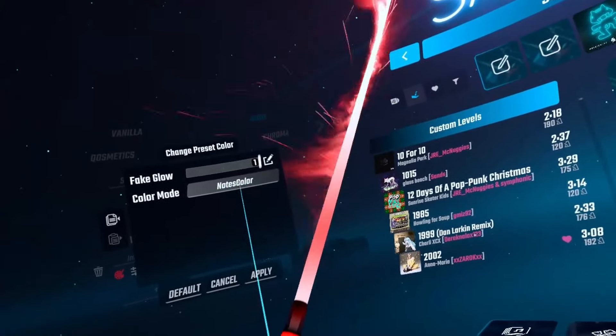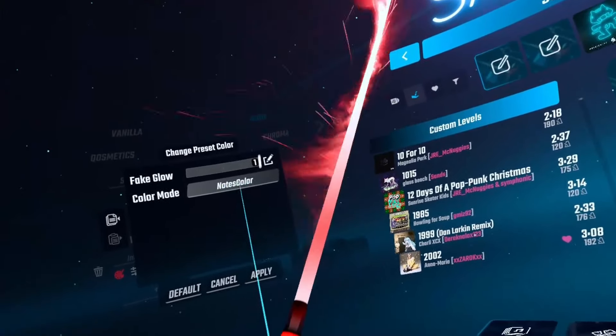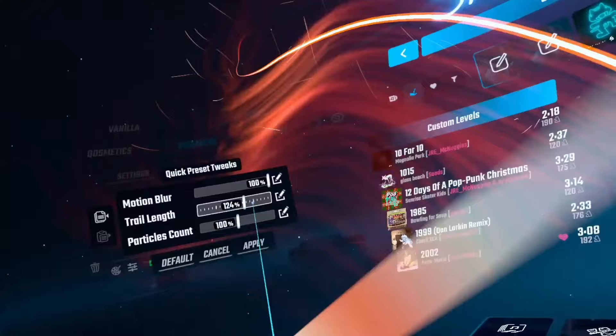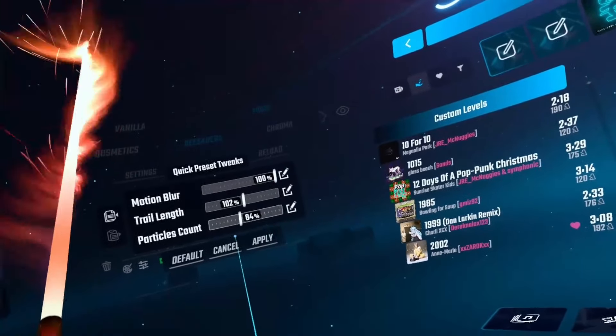Next you can go to colour mode. There's hue override so you can just change the colour — it goes behind the menu which is a bit confusing, but you can change it to whatever you like. Then there's hue shift, which I think maybe slowly shifts through the different hues when you're playing. Or there's notes colour, which I think is the most obvious choice because it will then match your note colours.